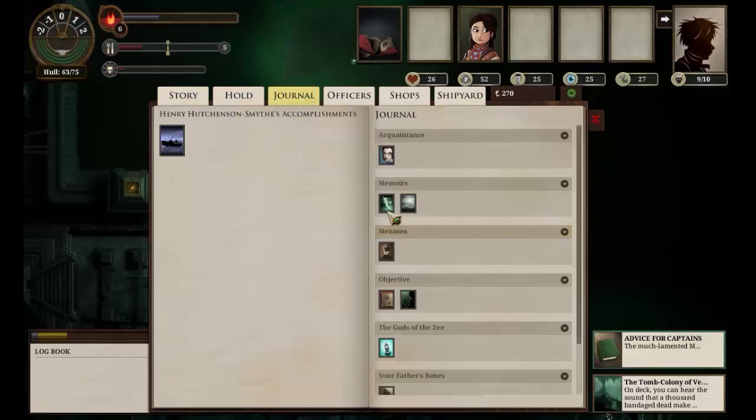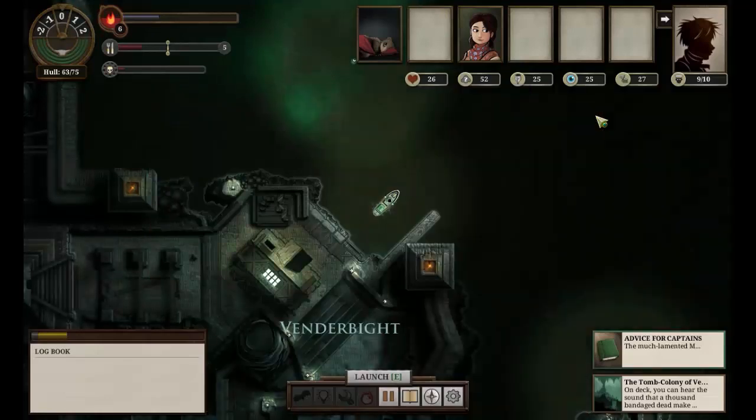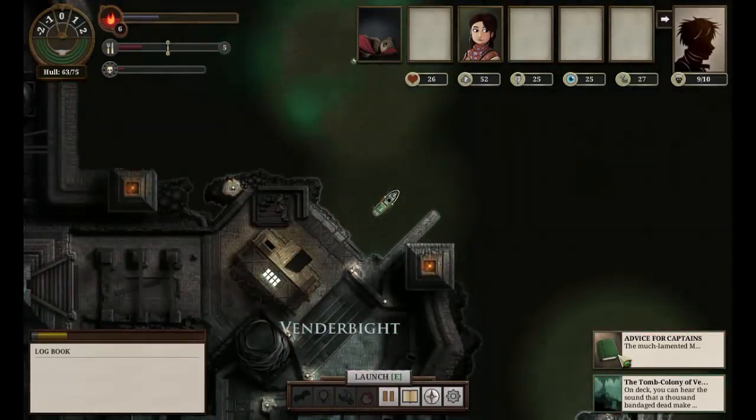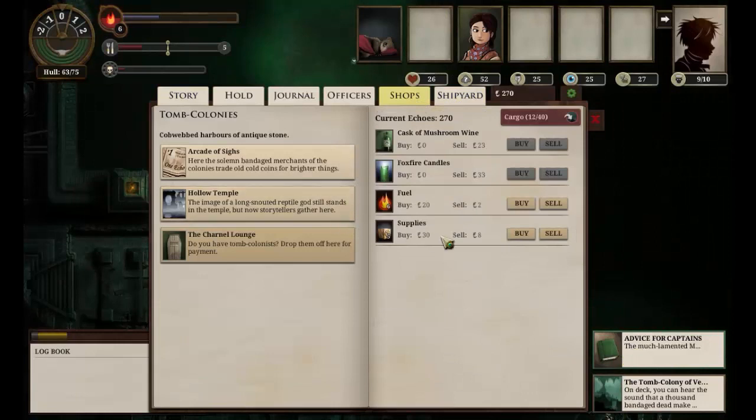Journal, where are we? Objective - right, we need to find some mutter salts from the north to Slivy in London. We don't actually have that in the way of fuel so I think we will actually spend some money in the shops here and see - we'll buy some fuel.